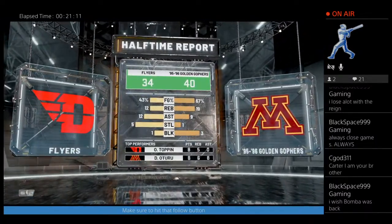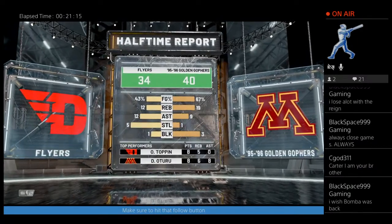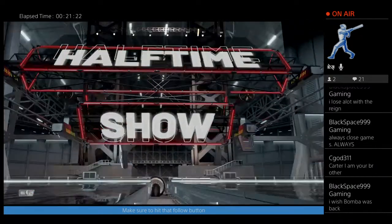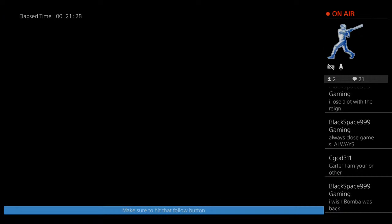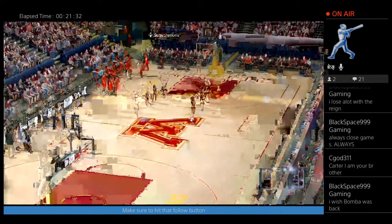Let's see the stats here. We've shot a much higher percentage, outrebounded them, got more assists and steals, and much more blocks. Turu's got eight, Topin's got eight. We've done a pretty solid job of stopping their star Obi Topin. Hopefully we can keep that up — good first half. We can have a good second half.